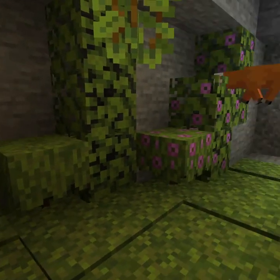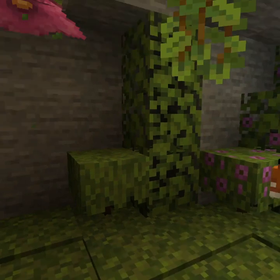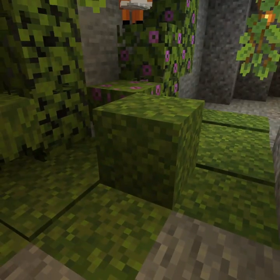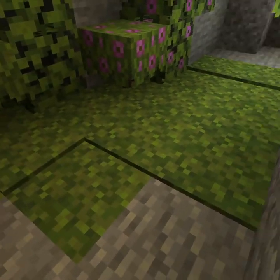You have Azalea Bushes, which grow either regular or flowered variants, only on top of moss blocks. Both have a leaf block that allows you to decorate just like tree leaves. Moss blocks look like full-size leaf blocks, and they have a moss carpet variant, which gives you a little bit more depth when building.